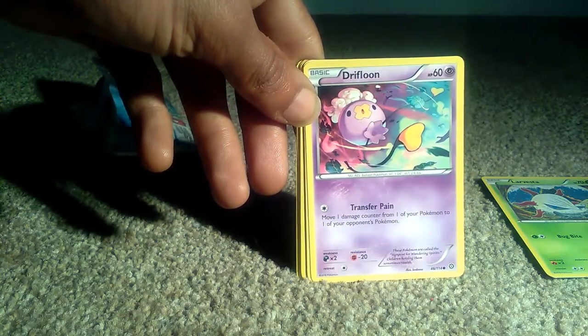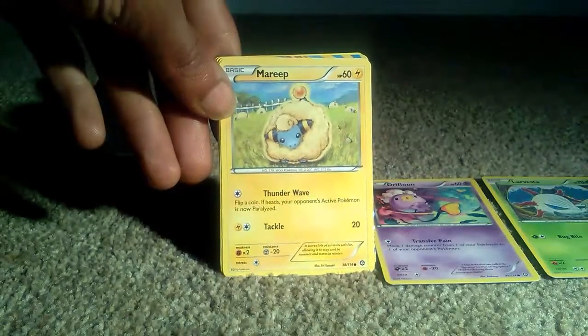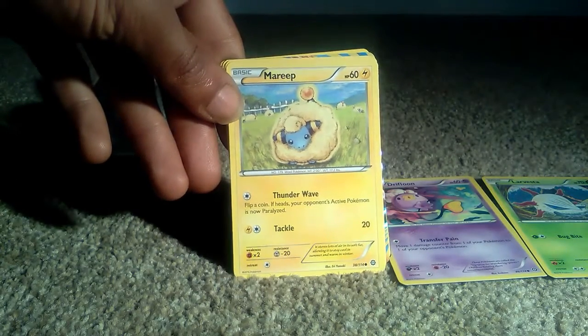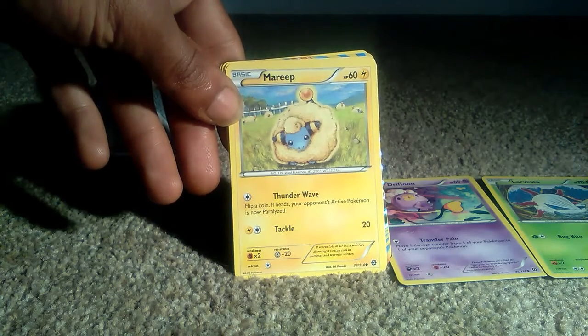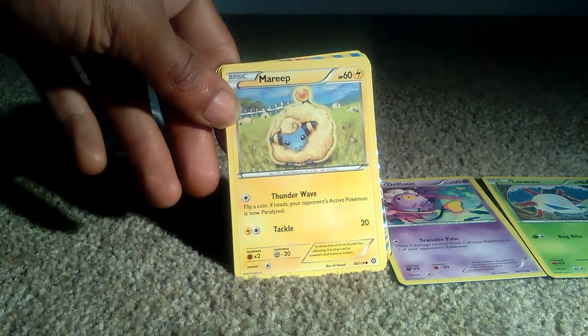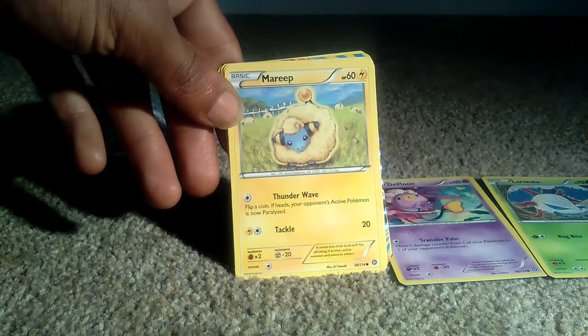Drifloon has one ability: Transfer Pain. We then got a Mareep, which kind of looks like an electric sheep. It's a basic form Pokemon with 60 health points. It is an electric type Pokemon, obviously, with an attack of Tackle which is 20 and an ability of Thunder Wave.